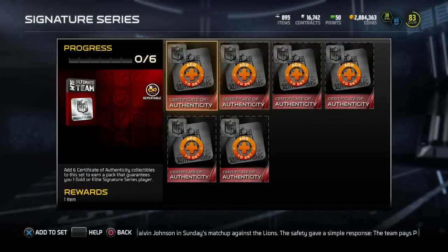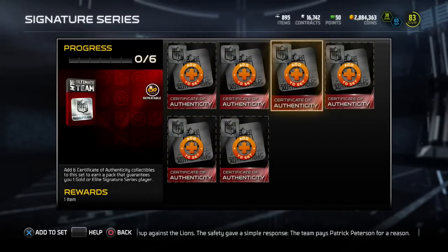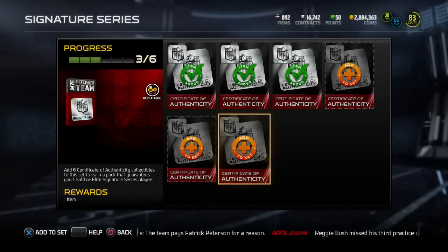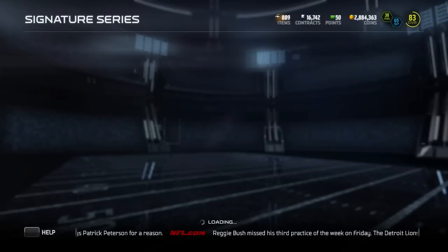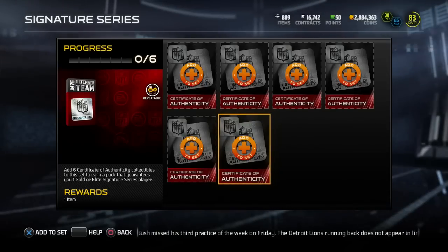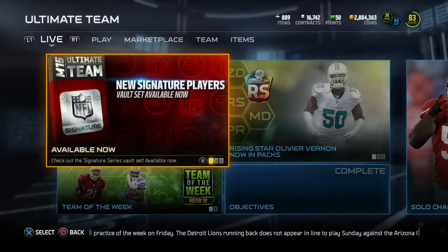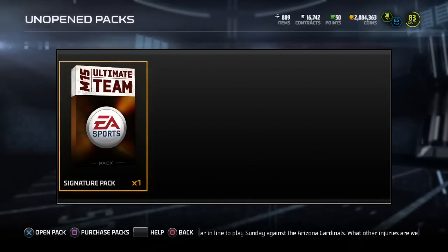We're going to go ahead and do it and see what we can get. Hopefully we get someone good. I'm going to guess OCU Minura probably — or maybe Justin Tuck, I think that's actually the card. I'm not too sure which Giants player they have in there. So hopefully we get an elite. I'm not banking on it, but it would be nice. Then we're going to go ahead and get ourselves a bundle to try to pull Aaron Rodgers, so that'd be a really nice video if we can get an elite out of this pack and then Aaron Rodgers.